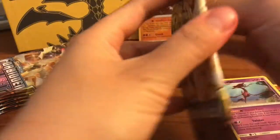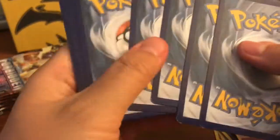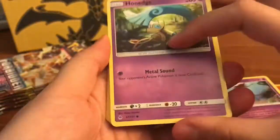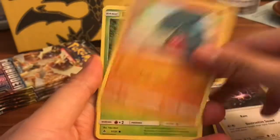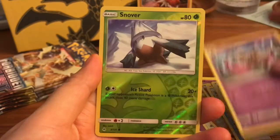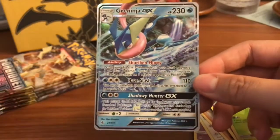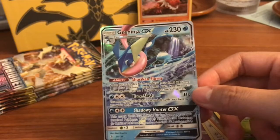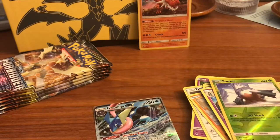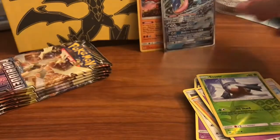Hopefully you guys had a great weekend — it is Sunday, which means we're a bit sad because work starts again tomorrow. Pack three: we got a Gible, Exeggcute, Metal Energy, Araquanid, Judge, the Blade, a Snowwear reverse, and our rare is a Greninja GX — very cool! We didn't get the hyper rare Greninja GX we wanted, but we got a Greninja nonetheless.